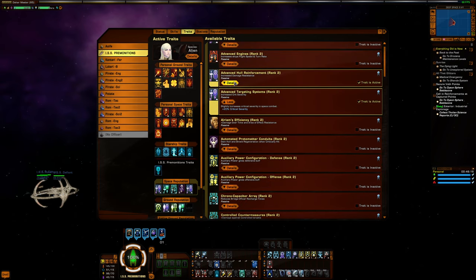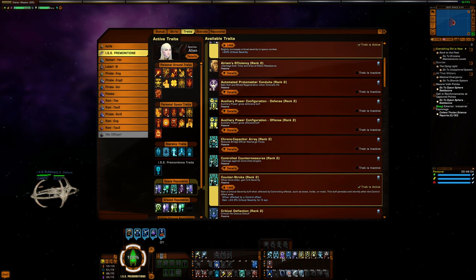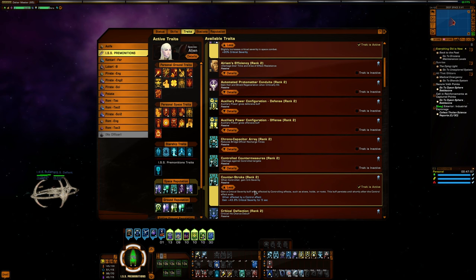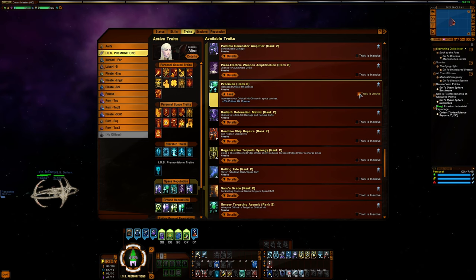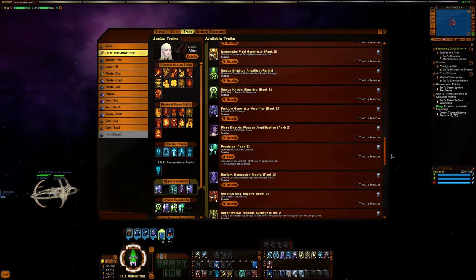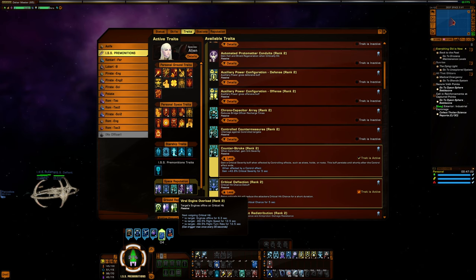In reputation I'm running the two Dyson ones — bonus resistance for myself and 20% crit severity offensively. I'm running Counterstroke again for 40% crit severity. My crit chance is so high that I'm leaning heavily into maximizing those critical hits. Viral Engine Overload knocks someone's engines offline on a crit, which is really helpful offensively. I have Precision on here but I'm not sure it's the best option — you could do Tyler's Duality for more crit chance, or something defensive like Critical Deflection or Automated Protomatter Conduits for hull regen.